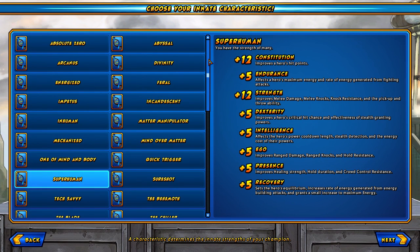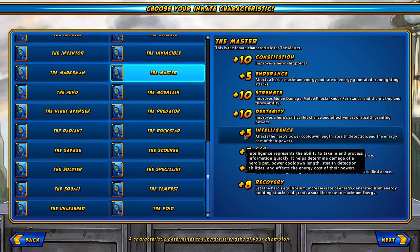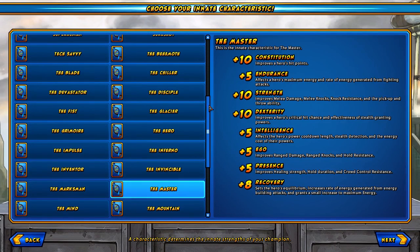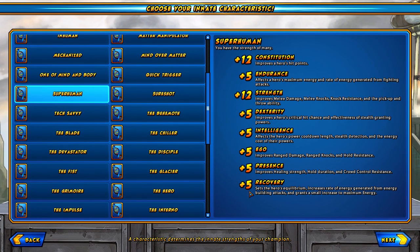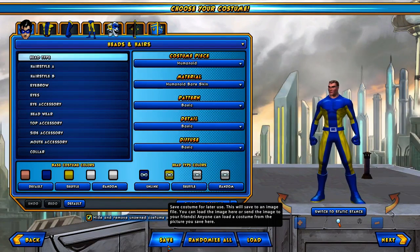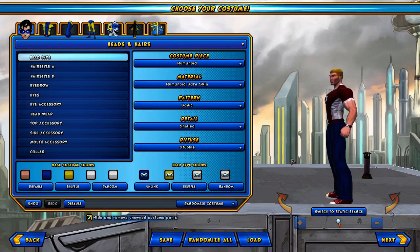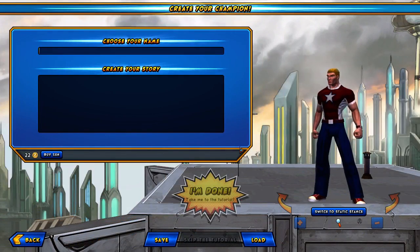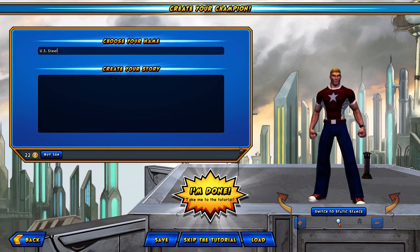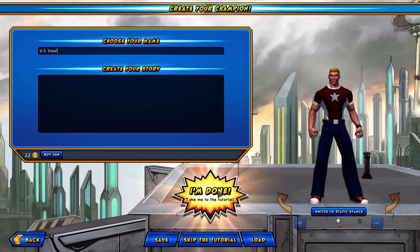Something like the Master would be a good choice because you get extra dexterity and recovery, but he's basically just going to be a guy that punches things. We're going to choose that and then get to choose our costume. Honestly I could be in the costume creator forever, but to save time I've already set one up. I'm going to load this saved costume — a standard semi-patriotic civilian guy — and we're going to name him U.S. Steel. I've taken some inspiration from one of my favorite comic book heroes.